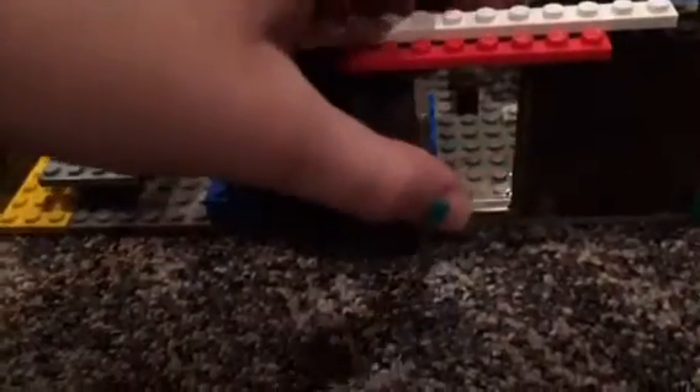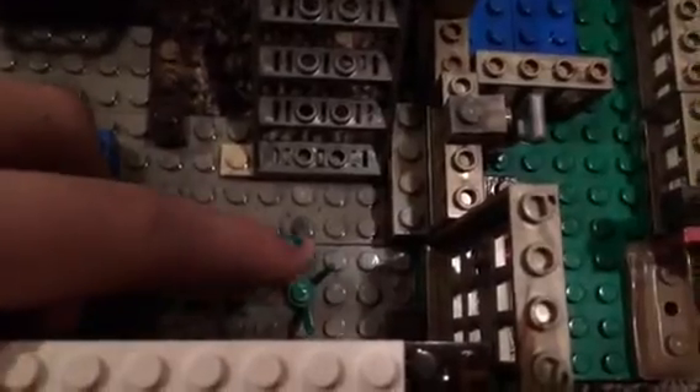Up here is kind of like an awning type roof part, and then here's the front door that opens up. As you come in, right over here is a little walkway that could either go upstairs or out to the backyard, and there's just a little plant that I took from Lego Friends — no flowers or anything, just a simple house plant.